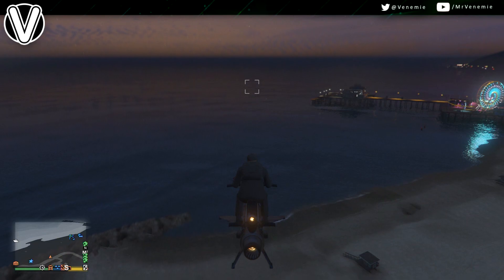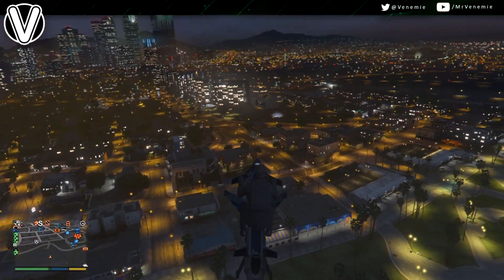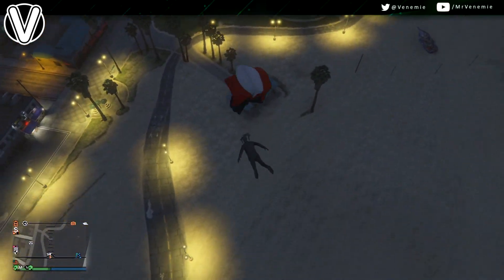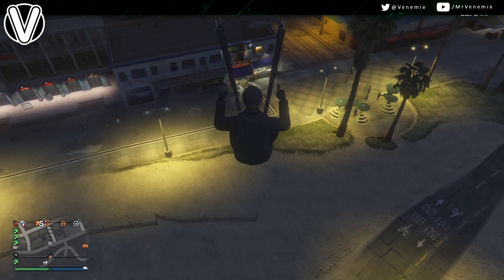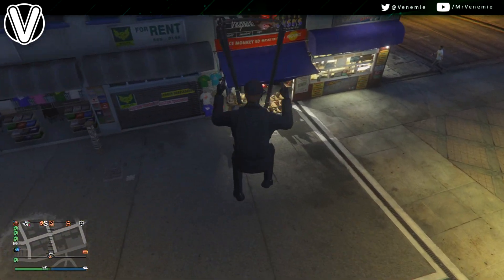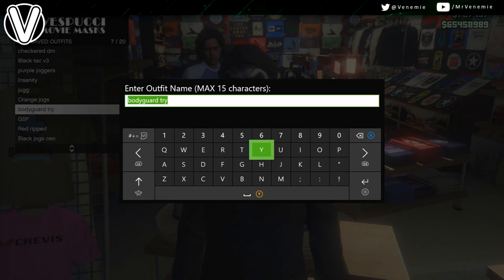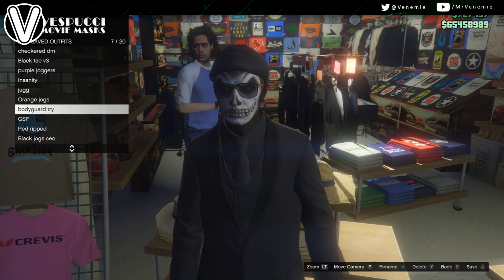The best tip I can recommend for this is just copy my steps. You don't want to be too far away from the mask store when you jump off your Oppressor, but you don't want to be too close either. You want to give your character some time and room to open his parachute and line up with the mask store. Hold LB and RB — the left and right bumper — just to steady your parachute and make sure you get to where you can buy your hats and masks. Then interact with any single one of them — the hat stall or the masks — and save your outfit.